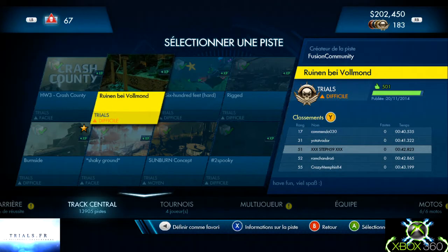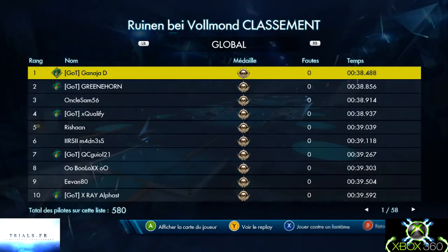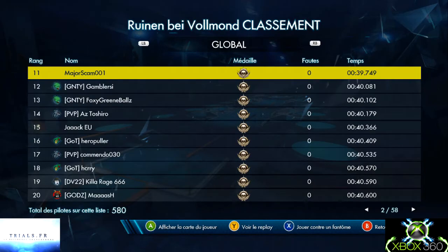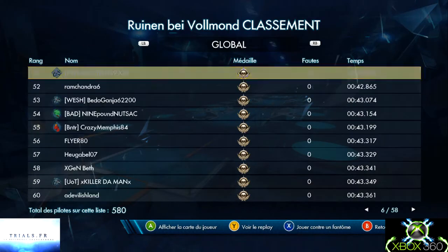On enchaîne avec la deuxième piste : Ruin & B, de Volmon. Du type trial, difficulté difficile. Et là c'est autre chose, franchement c'est du lourd, ça va envoyer. Voilà le classement sur cette piste — il y en a ils tapent bien, les chronos ils descendent bien bien bien quand même. Et là ça va envoyer du pâté.